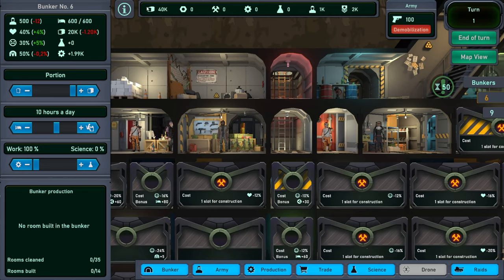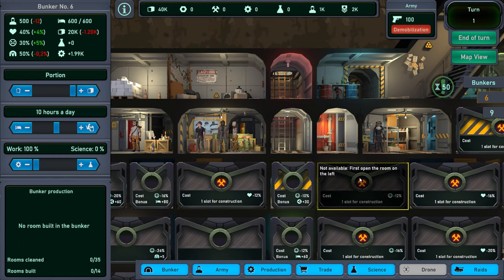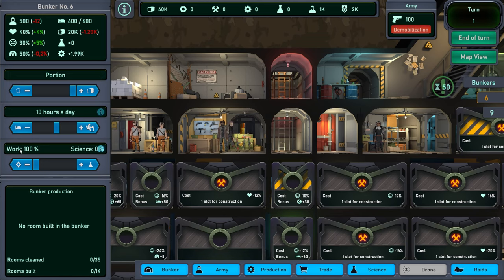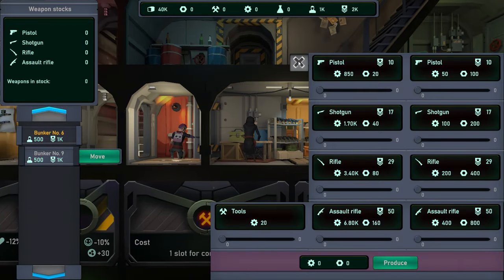This is Shelter Manager. It's pretty easy to understand. You got your food, you got your metal to make stuff, and you got your tools, which is one of the resources you use to build stuff. You can see the little tool icon. You got your work points, which are generated here, and you use those to develop things and in production where you can make all these various different items.